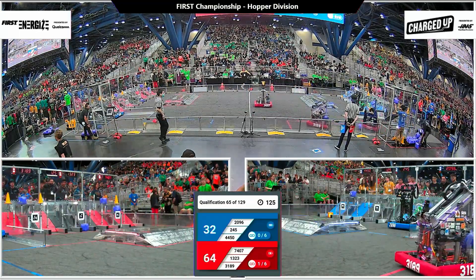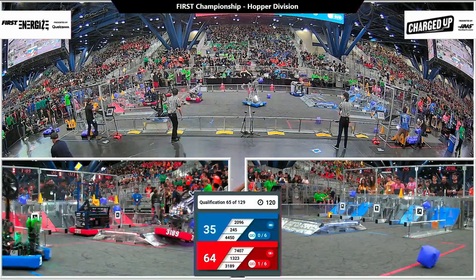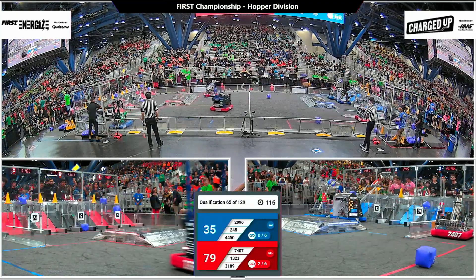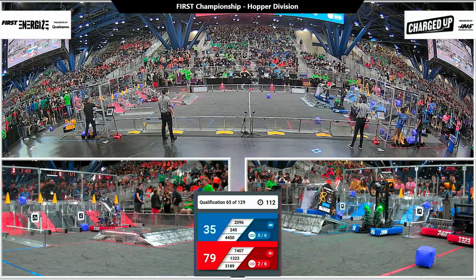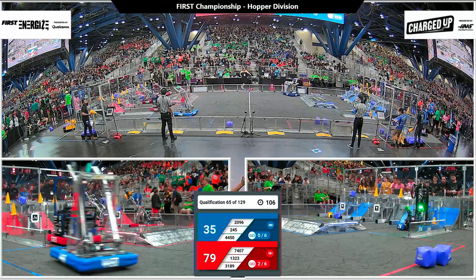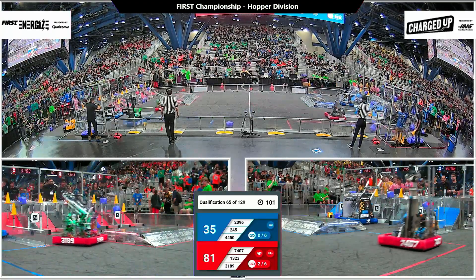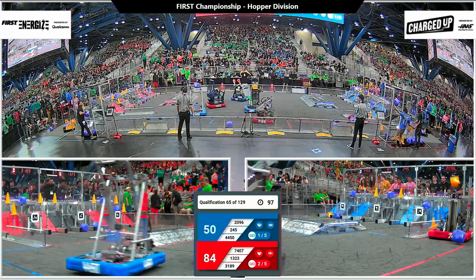We've got two minutes remaining now that we're in our teleoperated period. Blue Alliance trailing Red by almost 30 points. Red Alliance with 1323 — Madtown Robotics currently ranked number 1. Their focus is just going to be offensive all the way, running cycle after cycle. They've already got their corner of the grid scoped out. Already one link scored on each side of the outer grid for the Red Alliance.